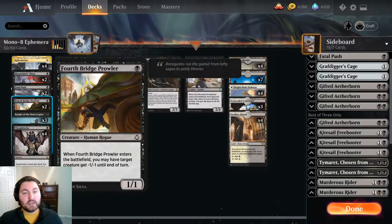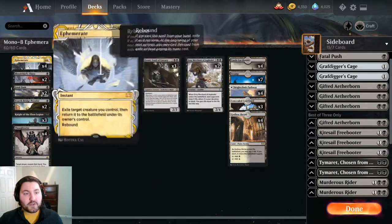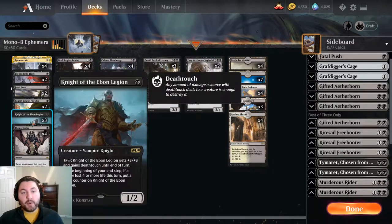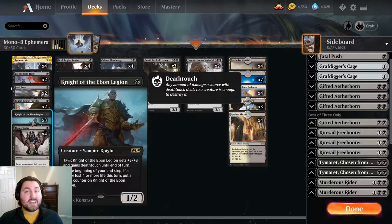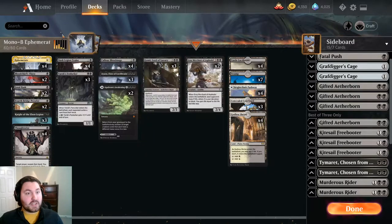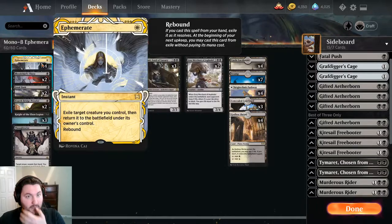With Ephemerate, we can put the minus one, minus one on our opponent's creature at instant speed, making them lose a combat they wouldn't have lost. Another benefit of Ephemerate is saving our creatures - if our opponent goes to remove our Knight of the Even Legion, which is a card they need to kill and a really great black one-drop for us, we can just Ephemerate it in response. It's a great way to interact and get a ton of value, which makes it a very powerful card.